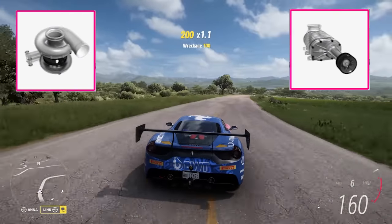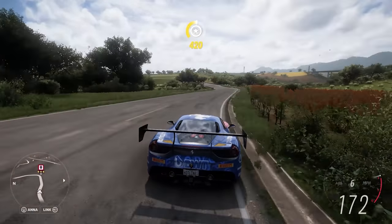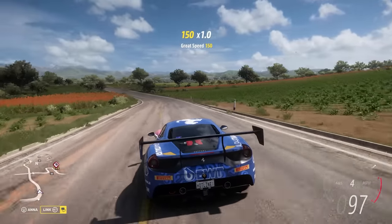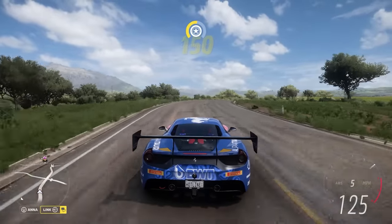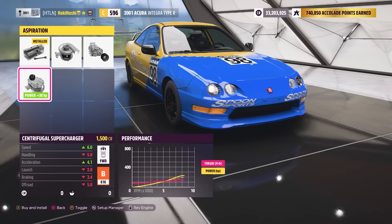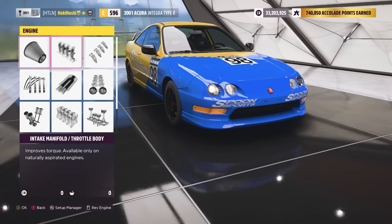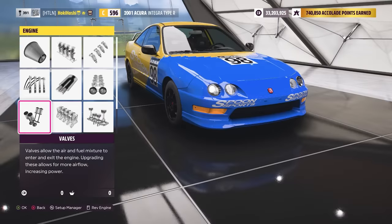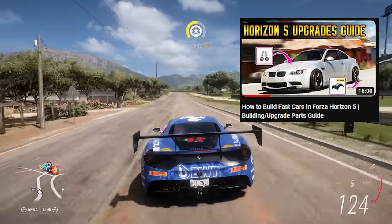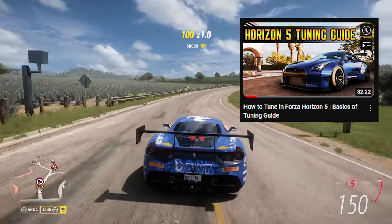Moving on to some other engine terms: turbos and superchargers are two different parts for an engine that do essentially the same thing — forcing air into the engine to increase power. This is called forced induction. A car that is naturally aspirated, or NA, is a car that does not have a turbo or supercharger. In Forza, you can often install or swap turbo and supercharger configurations in the conversions window. Every part in Horizon's upgrade menu is a real car part, and you can check out a beginner's modding guide or tuning guide for more detail on what to prioritize.